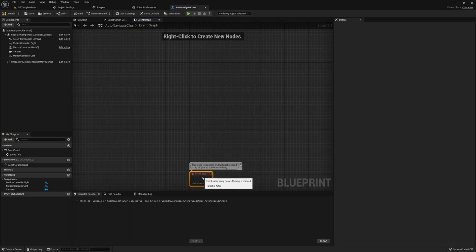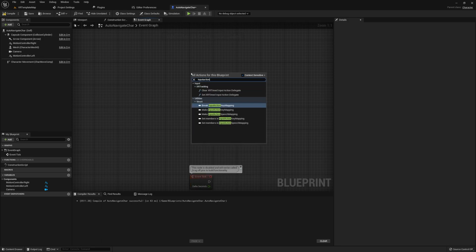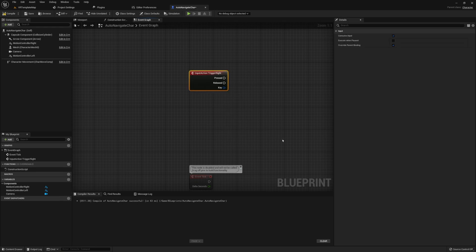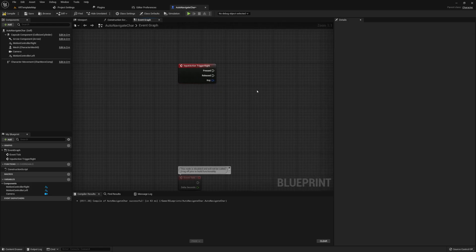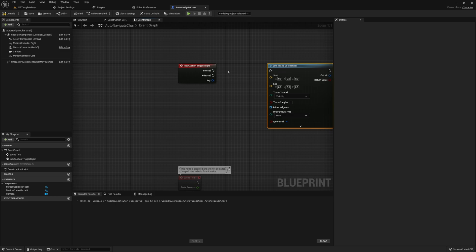Now let's jump into the Event Graph for our VR character. We first need to determine where we want our player to navigate to. To do this, grab the Input Action Trigger Right — if you're using the default VR template this should be available, otherwise head into Project Settings > Inputs and add it yourself. From here, we need to do a Line Trace by Channel, which will let us cast a straight line and hit the ground to determine where we want the player to navigate.